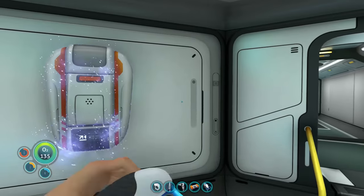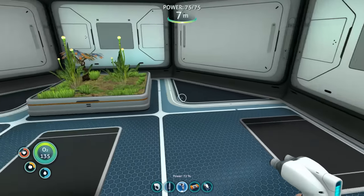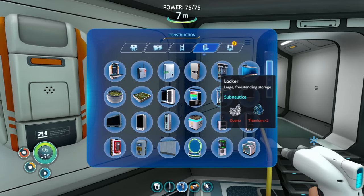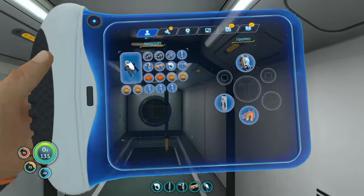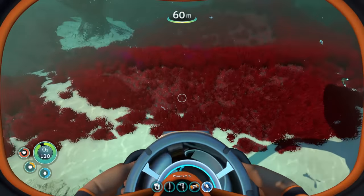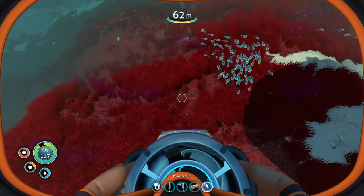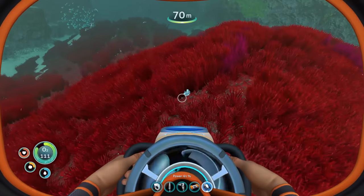Do I have any water? Fantastic, I have water. I don't have any food yet but that's okay. Let's focus on getting some wall lockers - it's two titanium per locker. Let's make that happen. There's probably a bunch of quartz in this area but it's kind of a pain to find with all this fluffy grass.